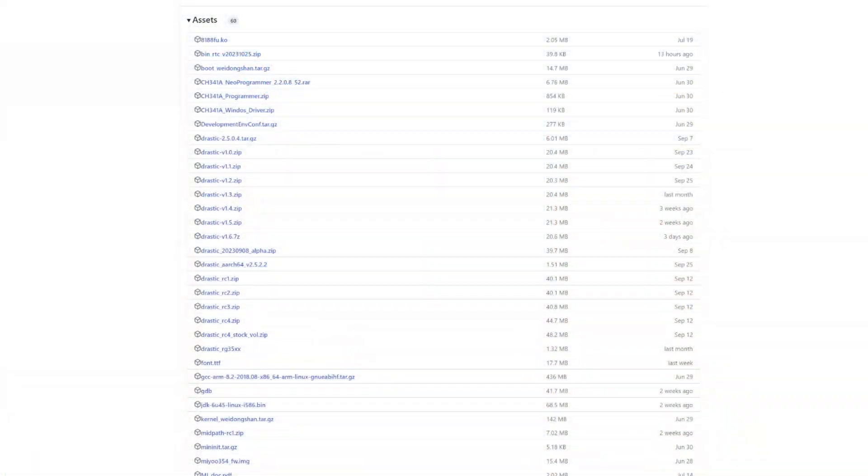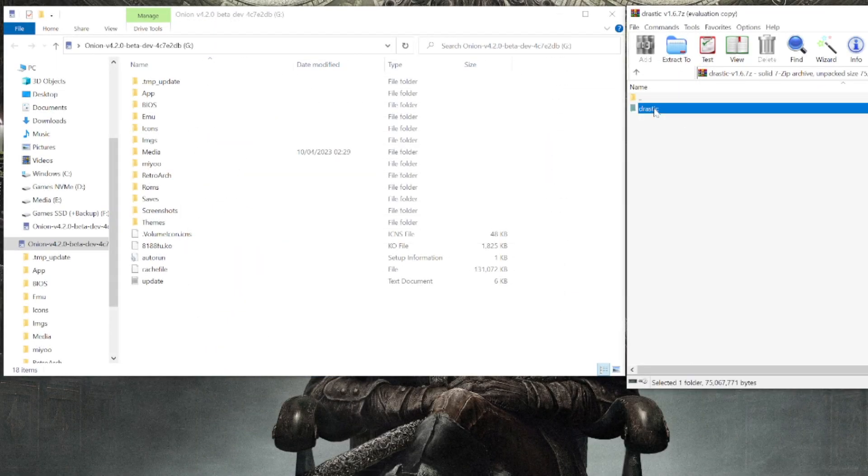It's very simple. If you go to the GitHub link in the video description, you can see a list of assets you can download. We want to grab Drastic version 1.6. After that, you want to have your SD card with Onion OS ready to access on your computer.